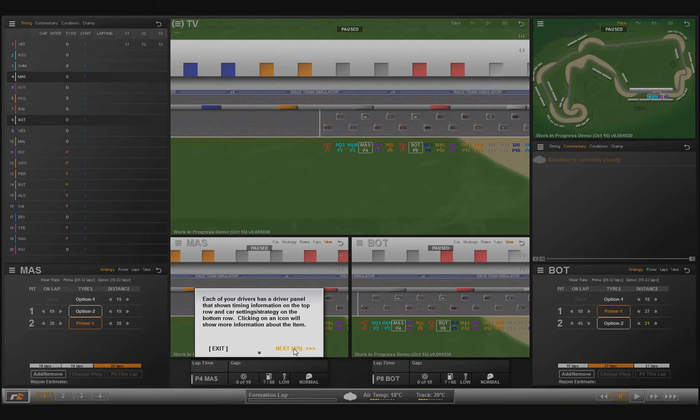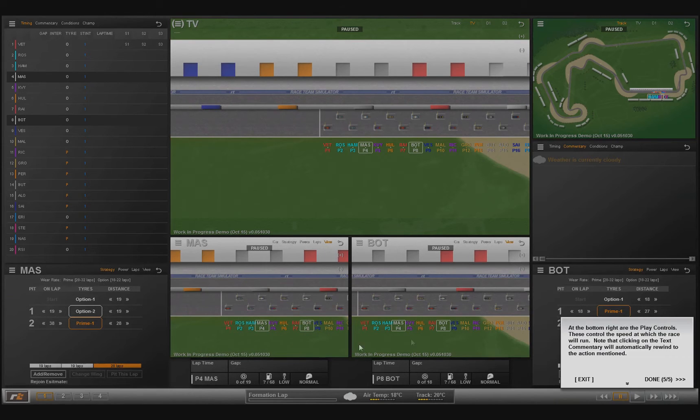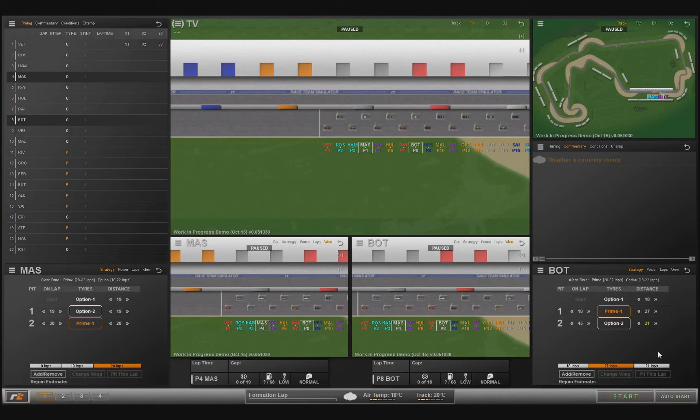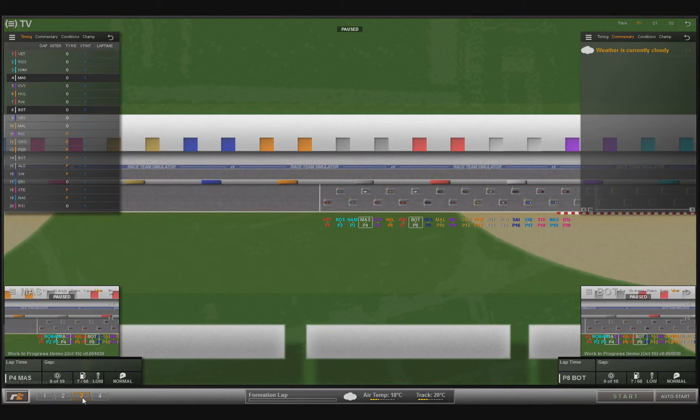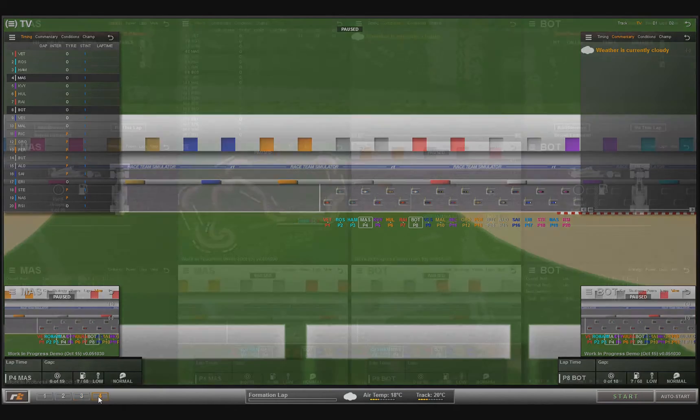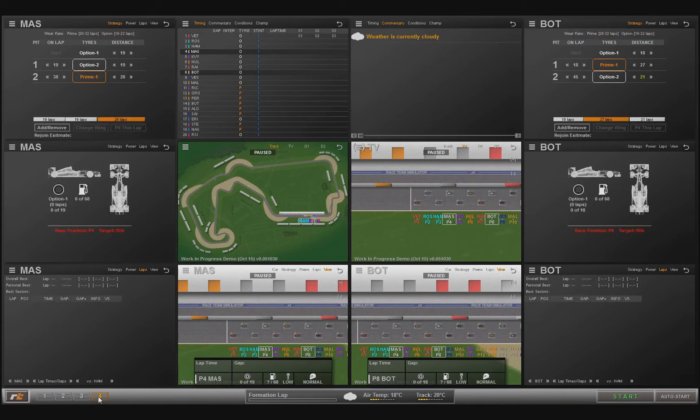You manage two drivers in the race. The starting positions on the grid change every time you start the demo, which gives a bit of randomness to it — you can experience it a couple of times to see how compelling it is. You can change the strategy and split it between drivers, as they do in real races. There are two types of tires, as in actual Formula One, so it feels quite realistic.